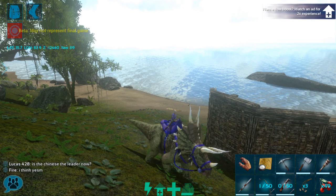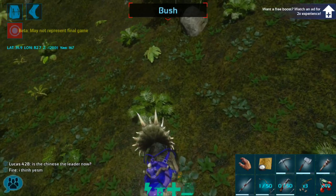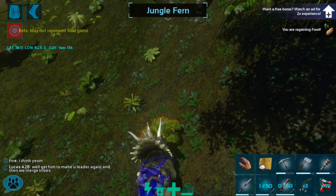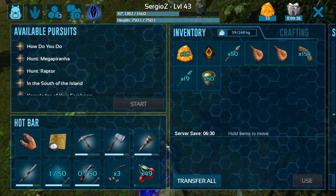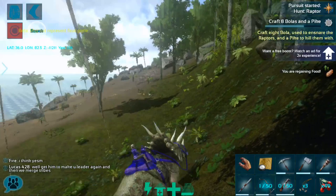Hey everyone, welcome back to Iguana Gaming, I'm the Iguana and today we are playing ARK Survival Evolved Mobile Edition. I figured what we would do today is a couple of things, kind of like in the last episode where I have a few things I want to accomplish. The first one is to do another quest — we recently got a quest to hunt a raptor. And while we're doing that, I also want to find a raptor to tame.